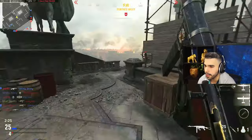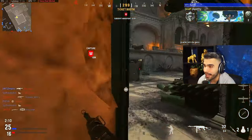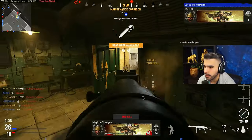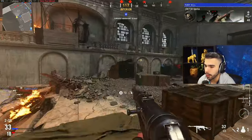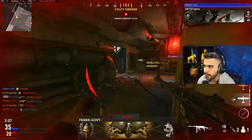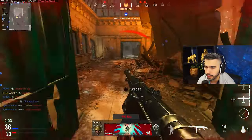Dynamic basically allows you to reach your full potential and be very cracked. The only way to really get good with it is play time. It's like muscle memory — it takes a lot of skill to be able to spin around and snap on people, and dynamic helps you with that. It's like training wheels, but if you've never played on it, it's still going to feel a little weird at first.